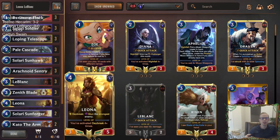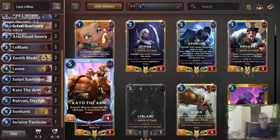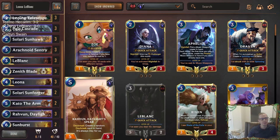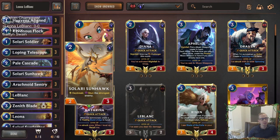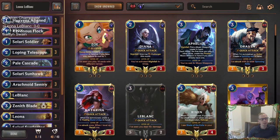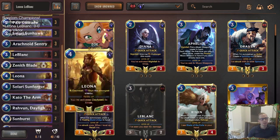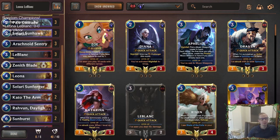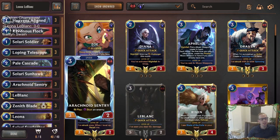If you're stunning stuff, you're stunning blockers, and you get rewarded for doing the stuns because you can help finish the game and keep attacking. We're going to have LeBlanc and a couple of Kato the Arms that can grant Overwhelm to these larger things, because a lot of daybreak cards are pretty good-sized bodies. Kato can help cards like Sunhawk, Solari Soldier, Arachnoid Sentry, and even Loping Telescope — helping small things get up to five damage for Reputation.